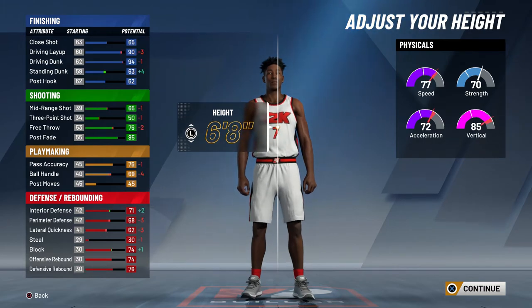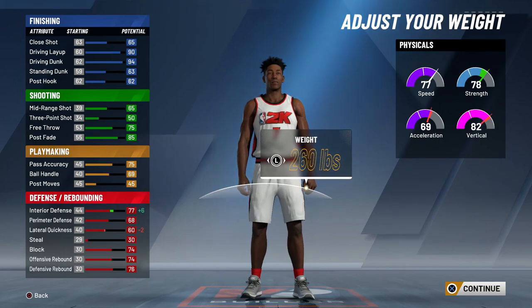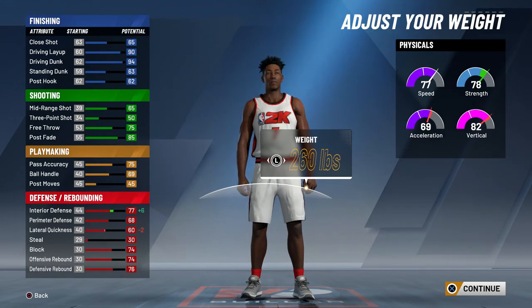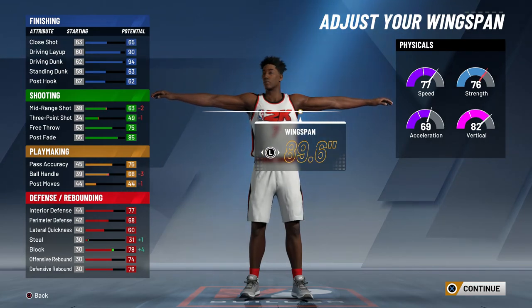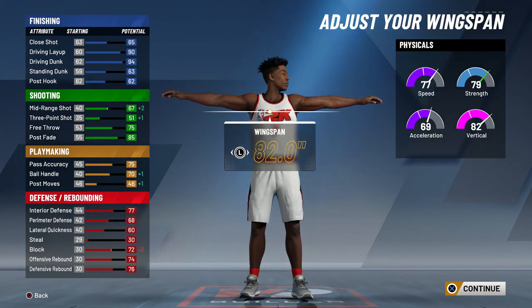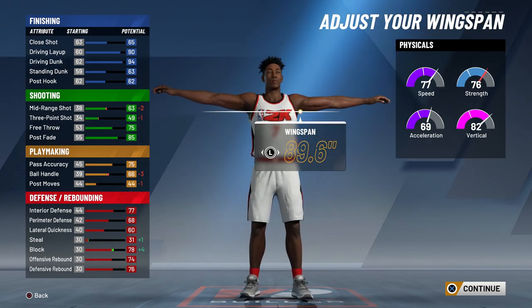For body shape it doesn't really matter — I think fine looks the best. For height I went with six-eight; six-seven works too. If you don't want to guard bigs, lower interior defense and put that into steal, and go minimum weight so your acceleration and vertical go up. Because I want to guard bigs and guards, I put my weight all the way up — 259 or 260, doesn't matter much. For wingspan, max it out. It only lowers your three by a tiny bit, but your steal and defense go up a lot, and max wingspan makes it easier to get contact dunks — your player can reach the rim from further away.